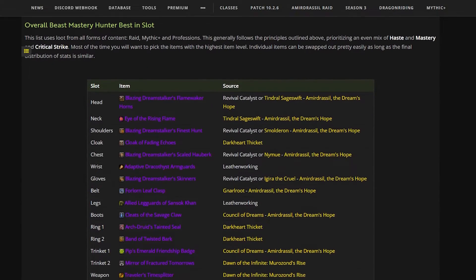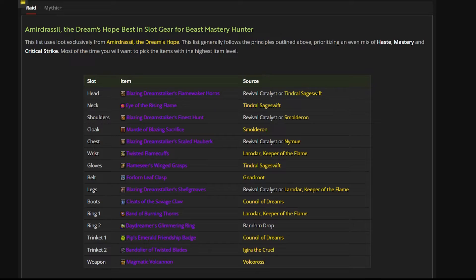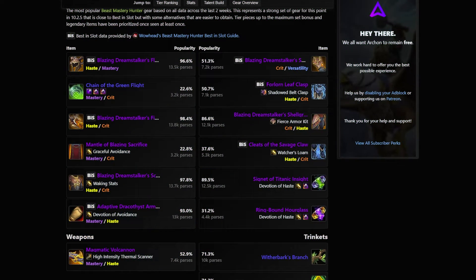While there are lists of best-in-slot items for each class for varying situations like single target, cleave, and AoE scenarios, not all players have the exact same items and talents, and this affects their stat weights.